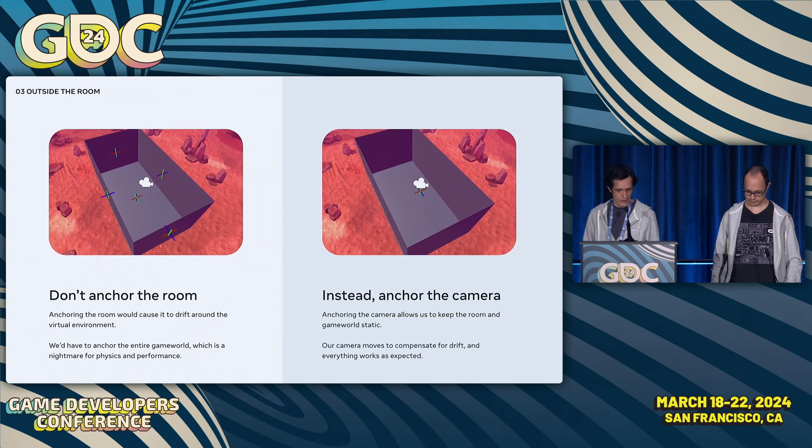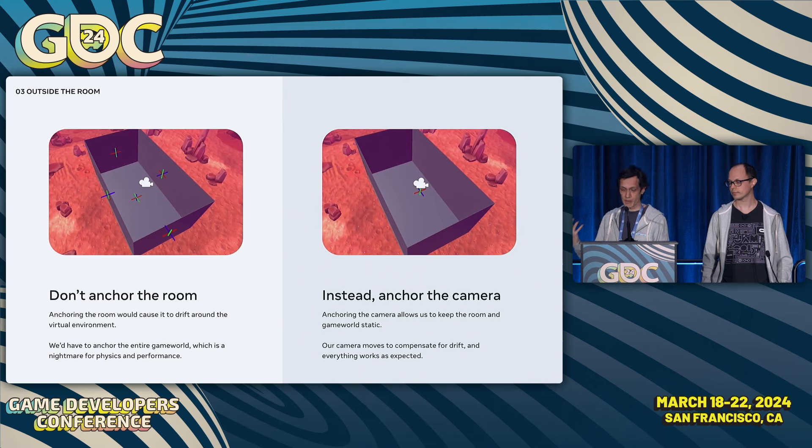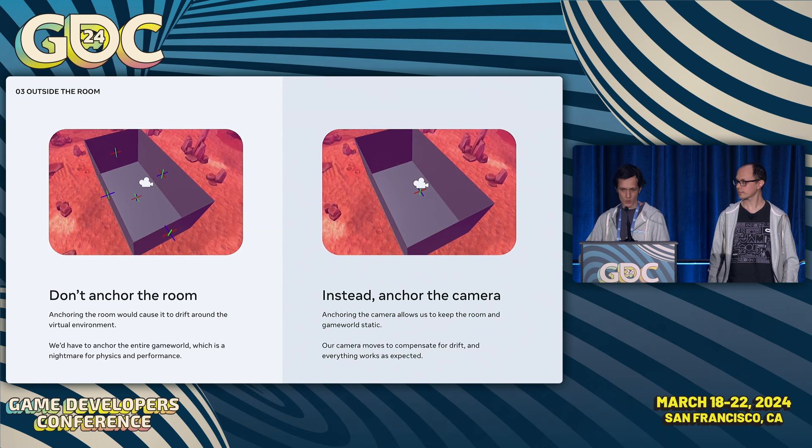The typical approach is to directly attach virtual objects to anchors, but in our case we have a massive scene with thousands of objects and physics-simulated creatures — anchoring everything would have a huge performance impact. Instead, our solution was to account for tracking drift in the camera. We kept the world and room static relative to Unity's origin, created an anchor, but rather than attaching anything to it, we observed how the anchor drifts and applied the opposite translation to the camera. This creates the illusion of the world being attached to the anchor while maintaining relative consistency between game elements and the physical room.